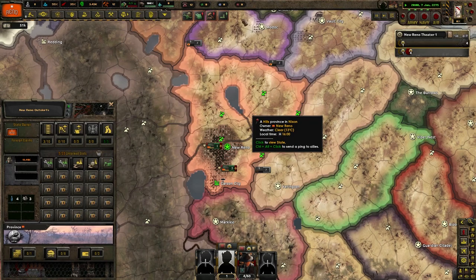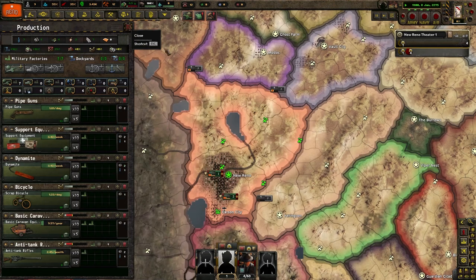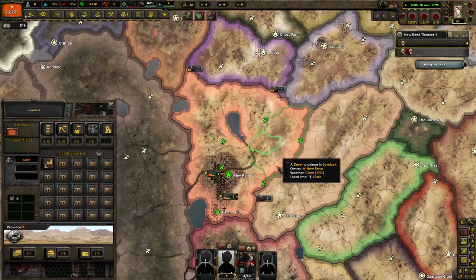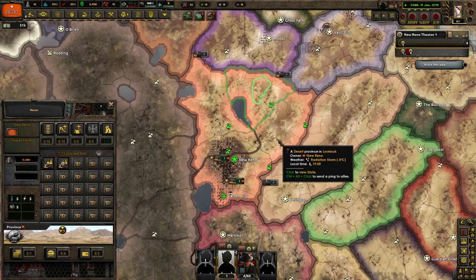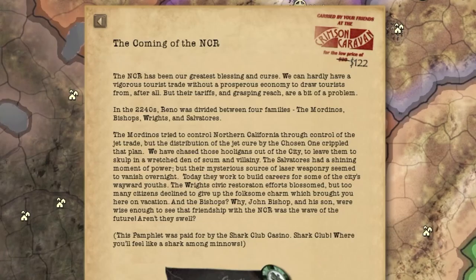We got that at the factory. I'm producing basic caravan equipment so we don't have to worry about it in the late game. I have not played Fallout 2, which is something I'd totally do if you guys want to see it. I do love the Fallout games. I've been a fan since Fallout 4 — we don't really like to talk about 76. I remember watching 820 Delirious play it, and I was always just in love with it after that, putting so many hours in. The NCR has been our greatest blessing and curse — we can hardly have a vigorous tourist trade without a prosperous economy to draw tourists from, but their tariffs and grasping reach are a bit of a problem.